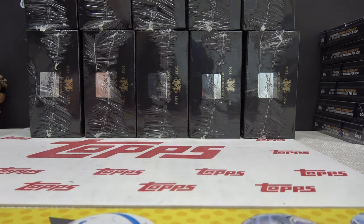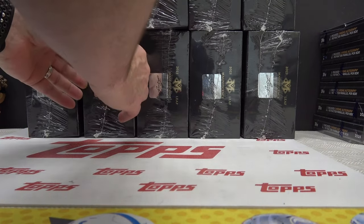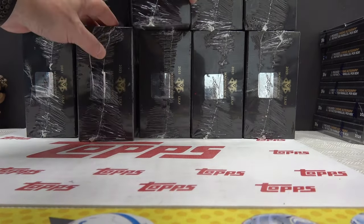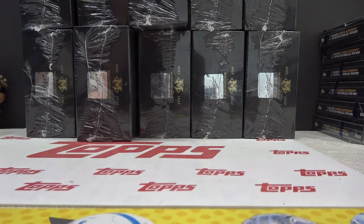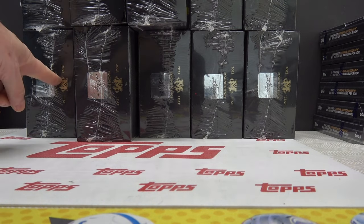3 on top, 3 more. 7 bottom, 2 more. I'm pulling them out so they still stay in order. 7, 3, 2 on top — slide this one forward. And 6 bottom, that's that one.